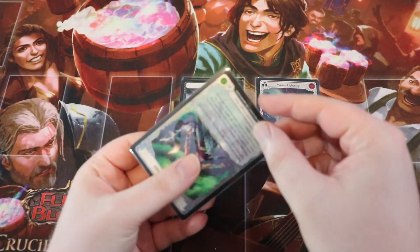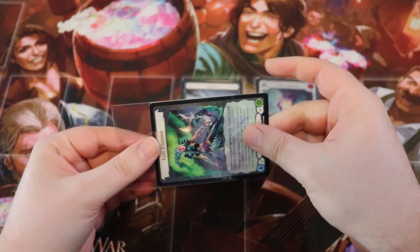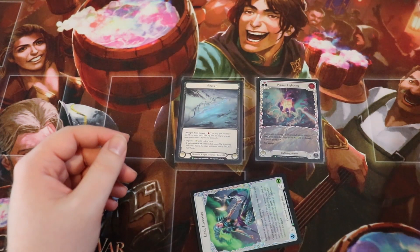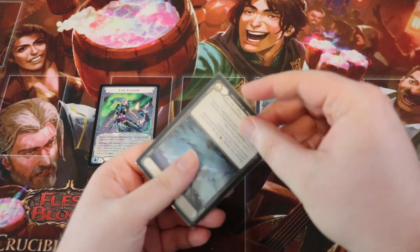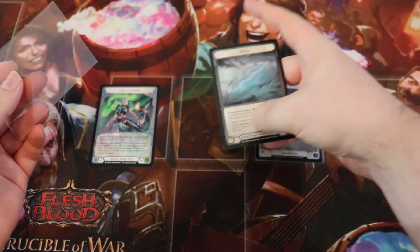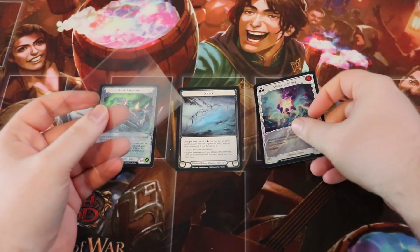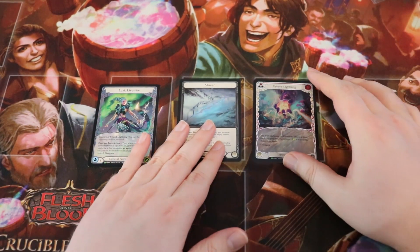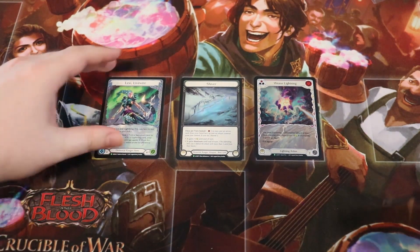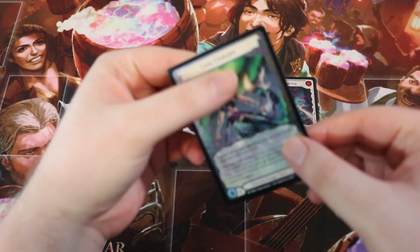I'm going to take these out of the sleeves because I want you to see what they look like in their true glory. I have these in hard cases but for this video let's make sure everyone can see what they really look like without any plastic covering them up, because they are gorgeous. These are the promo cards you can get in the September armory kits at your local game stores and Channel Fireball events.